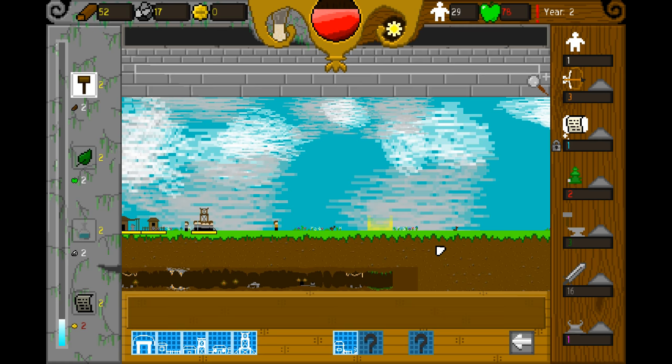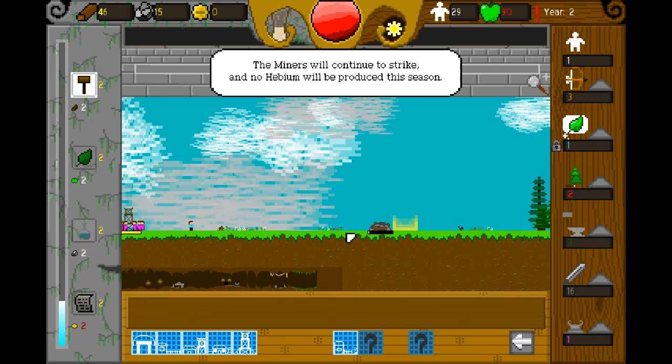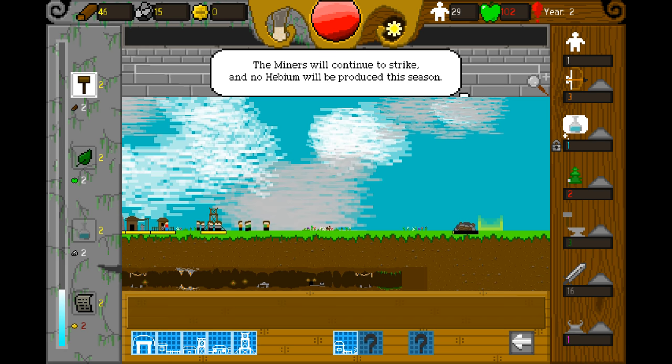This is our builder hut — now they can build faster, and we have a sword barracks level one. There must be a way to upgrade stuff because it's telling me level one, so I assume there are more levels. Let's build another tower here and here. We have problems here — let's pay them off with our nothing. They won't let us. The miners will continue to strike, so no hebium will be produced this season. Oh no.